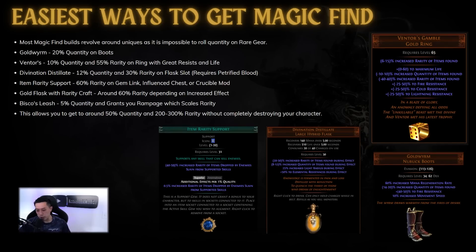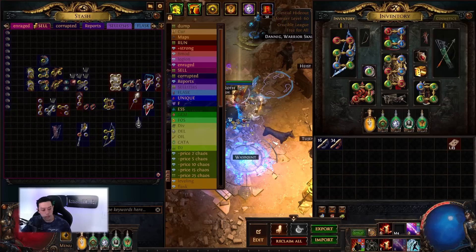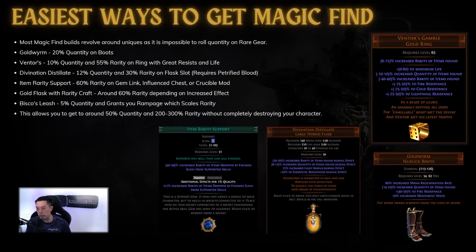So what are these three or four items you can easily add to your build to get a lot of quantity and rarity without bricking it? Most magic find builds revolve around uniques, since it's impossible to roll quantity on rare gear outside of a shaper amulet. Number one: Gold Worm — this gives 20% quantity on boots. I recommend it because of the sheer amount of quantity; 20% is around the most you can get on a single item. Most people's boot slots are pretty flexible, the boots have movement speed, and you can even corrupt them for 6% movement speed. Right here I'm using Gold Worm with 20% quantity, 5% life, and regenerate 100 life while moving — it does not break your build.